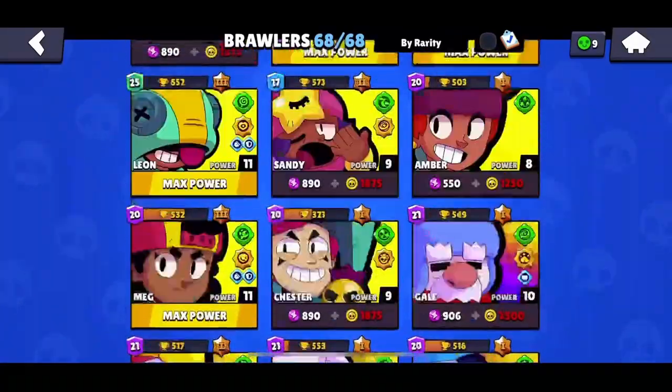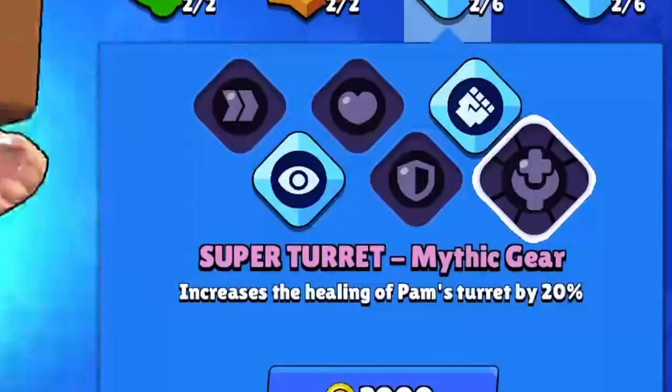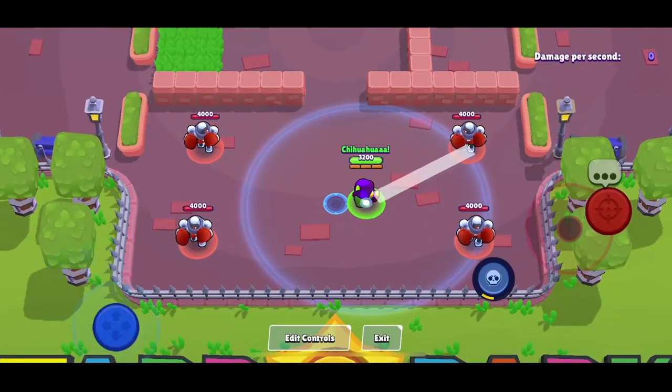I completely forgot — where is Pam? Pam's new mythic gear, pretty good. Okay, let's play some Cordelius matches. Let's try him in training grounds and see what this guy's like. He's basically just a ripoff Buzz.